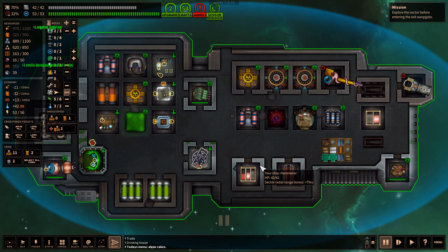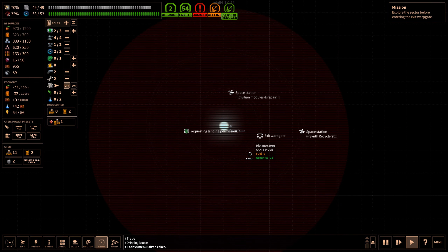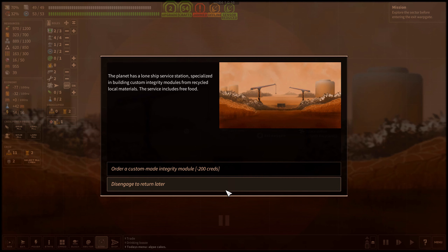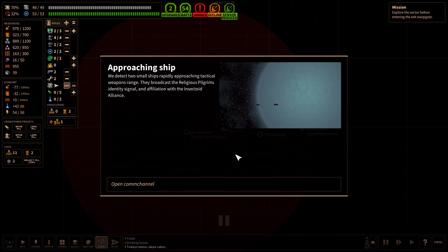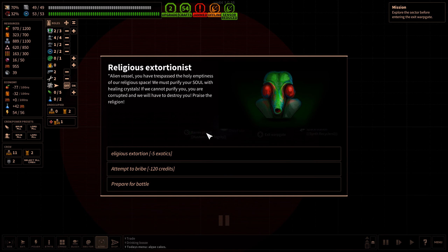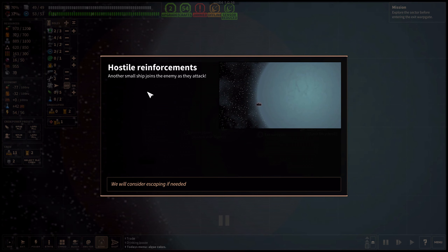Time to put things up again. Hello, the combat profile. We detect two small ships rapidly approaching tactical weapons range. They broadcast a religious pilgrim's identity signal in affiliation with the Insectoid Alliance. 'Alien vessel, you have trespassed the holy emptiness of our religious space. We must purify your soul with healing crystals. If we cannot purify you, you are corrupted and we will have to destroy you. Praise the religion.' Five exotics? No. I'm not giving you anything for your stupid stuff. Another small ship joins the enemy — so now there's three.